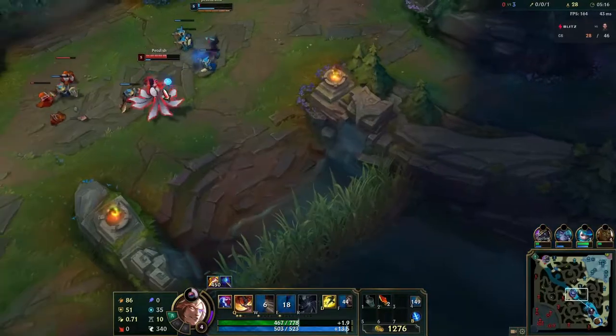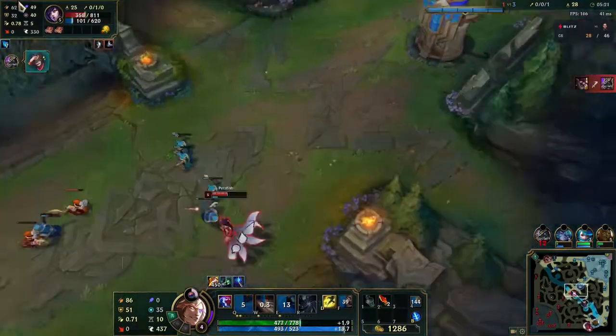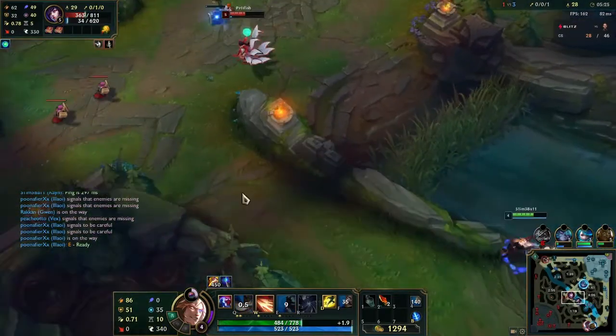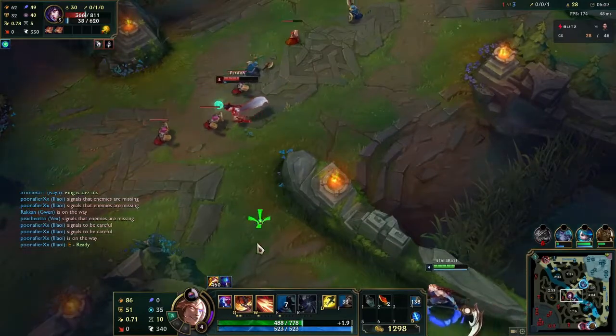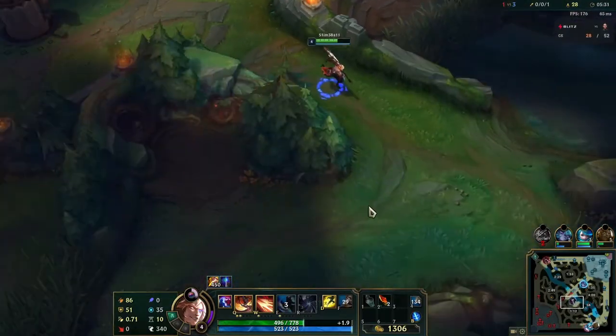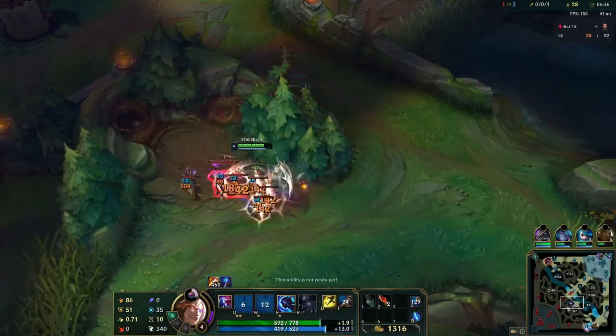That was a complete waste of time and I really wish I had spent it going after gromp. I'm going to now try and go after this Ahri here who's trying to push up on a weak Vex. Unfortunately, I know she just threw an orb, but I don't know if her charm is up or not. If I get charmed right here, I'm insta-dead and I'm really not trying to do that, so I'm going to back off and try to steal some raptors.